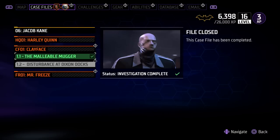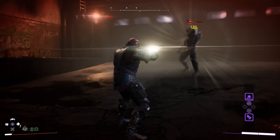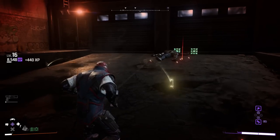Going through the story and case files is the fastest way to obtain different styles of suits, or at least to unlock those styles of suits.